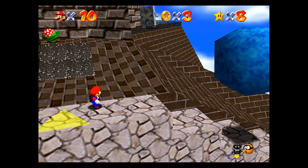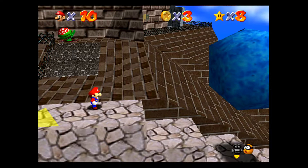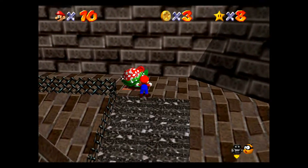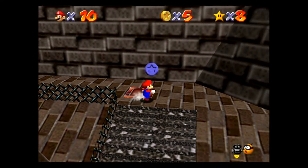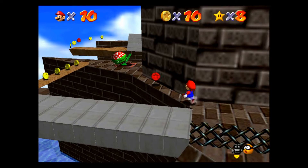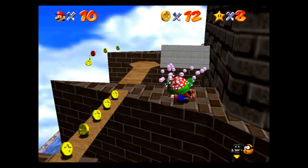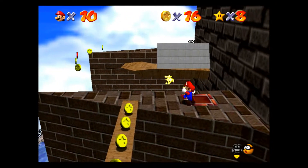And a whole bunch of whatever those block dudes are called. And then the thwomps, which are the walking concrete bricks. You could sneak up on the piranha plants, or you can do that. Jump and attack for the dive, and you're good to go.